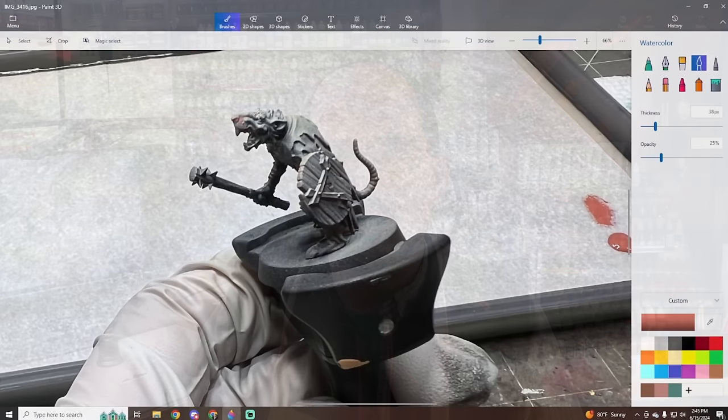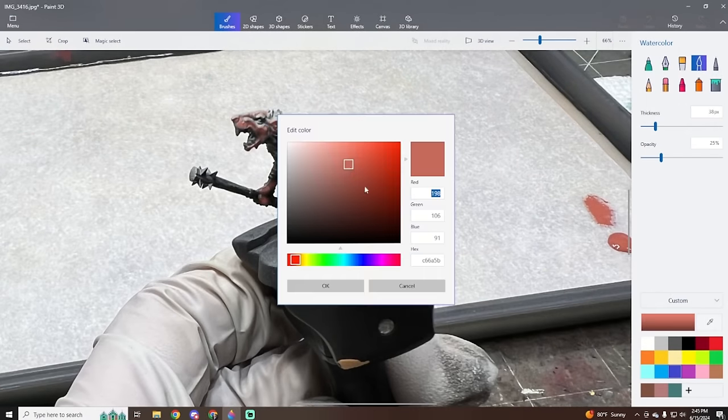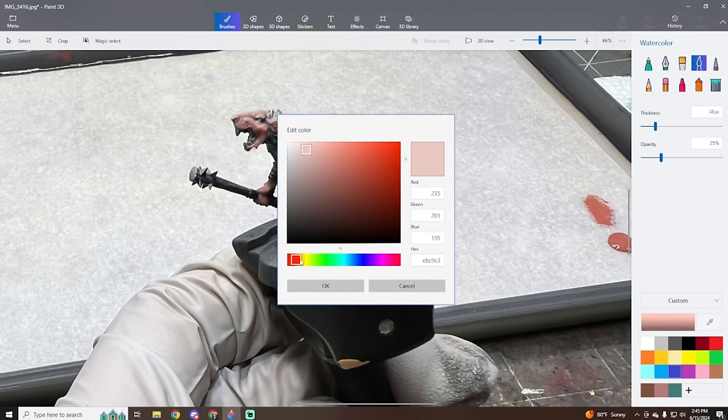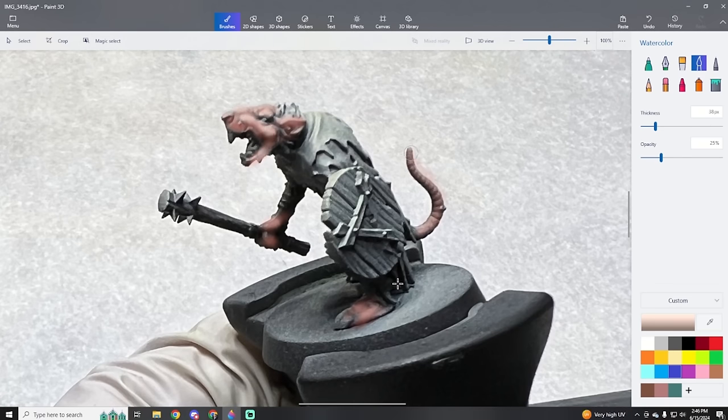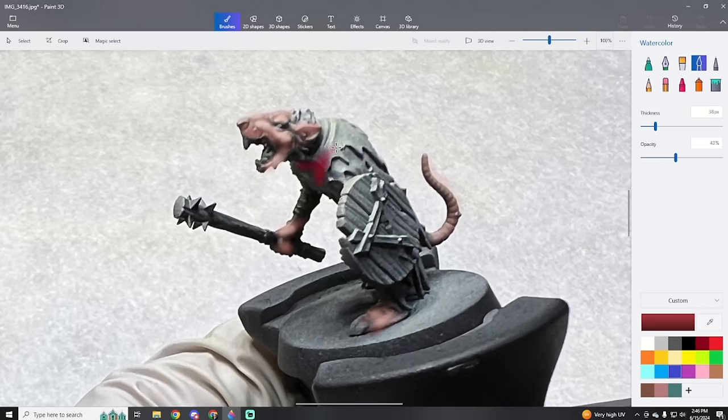I wanted it to be really eye-catching. I'm going to be painting this army to basically a display level all the way through, which is completely insane. So I have to figure out how to apply this color scheme. One thing you can do when trying to figure out how to apply a color scheme is use some quick simple digital tools — find a simple render of one of the models or just take a picture of it in gray, and put it into something like Paint 3D, GIMP, or Photoshop.